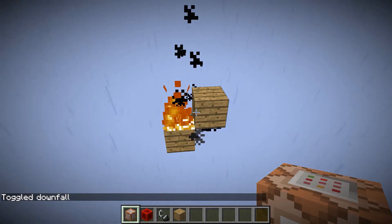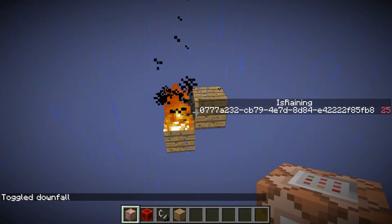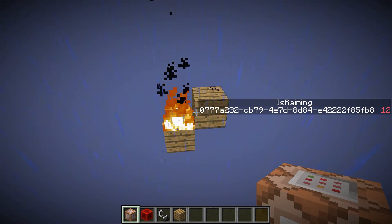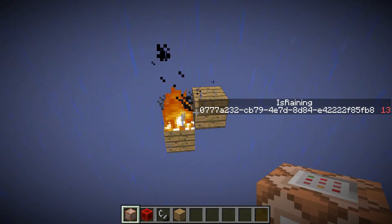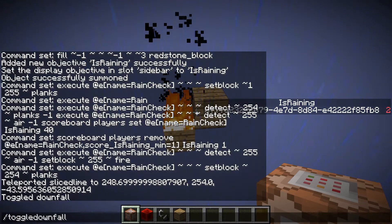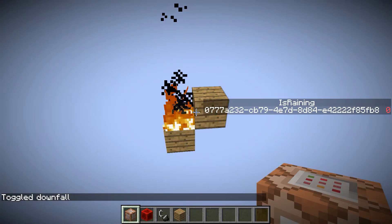Now we try toggle downfall. You will see that is raining starts counting down from 40 repeatedly and it won't hit zero until the rain has stopped. You'll see that it counts down — sometimes it switches back up before it hits 20, sometimes it counts all the way down to 3 or so, but this far I've never ever seen it count all the way to zero. If we do toggle downfall again, rain stops and it counts down to zero.